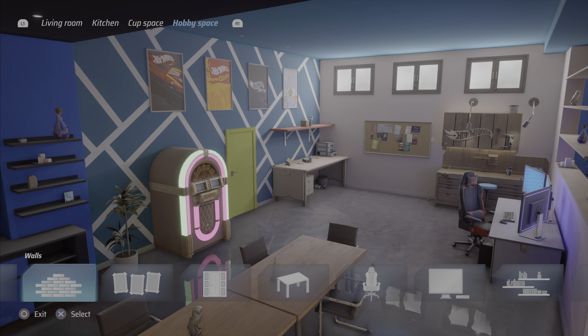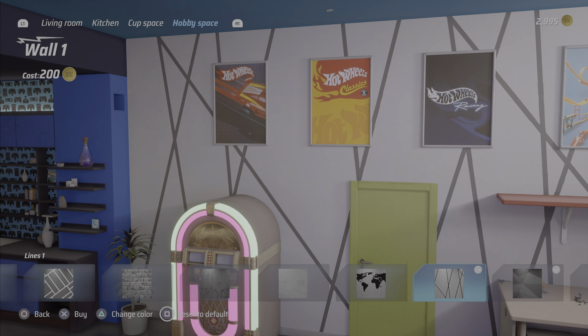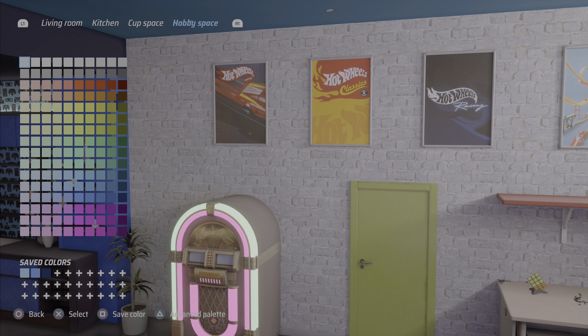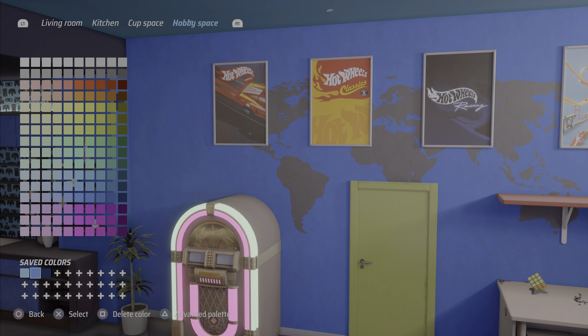We'll go back to the brick wall — actually, we're going to do something different over here. I think we'll go with that, actually. I've got to hit a button. I'm going to go with some blue in here. We're just going to make this room completely different. And the ceiling too.